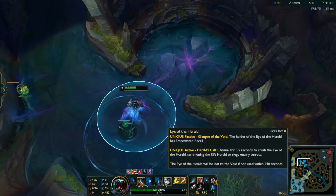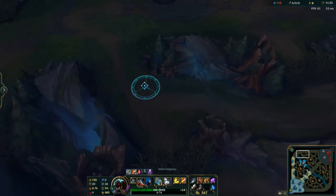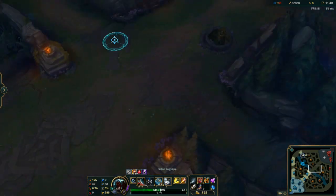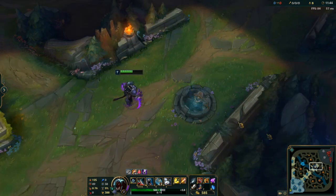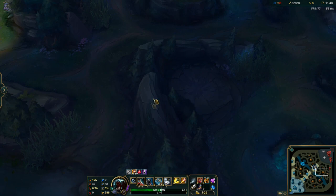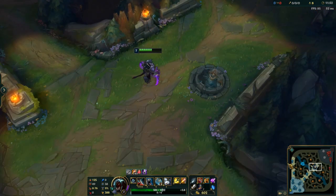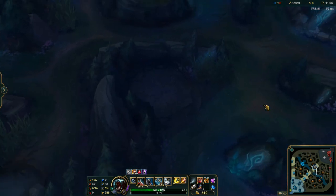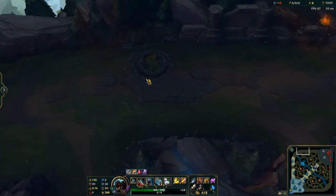A couple things that you can do with Rift Herald once you have it — keep in mind, that was a ten-minute solo. You can come up here and place it to take a turret for first turret. You can also use it to take the first turret mid-lane. The only issue with doing it mid-lane is that if the enemy jungler is on the bot side or top side of the map, they can respond really quickly. Whereas if you're using it on the top side, the enemy jungler on bot side can't respond very quickly, so it's more likely to succeed top lane or bot lane.